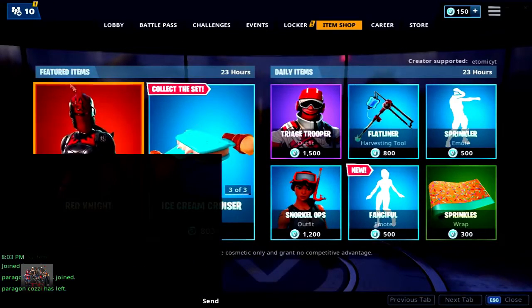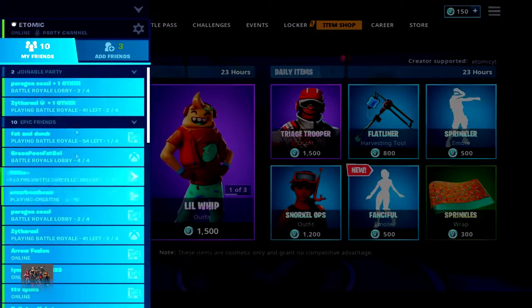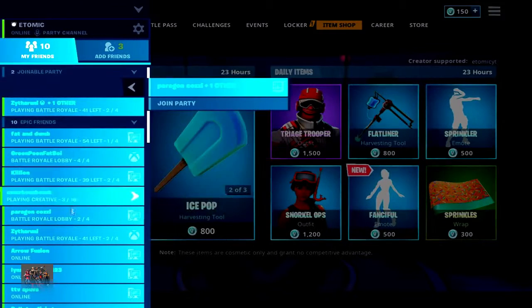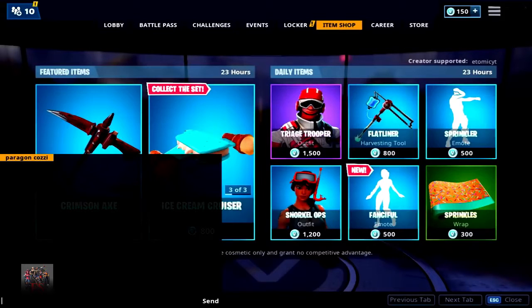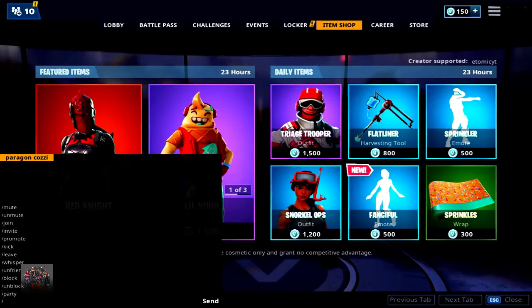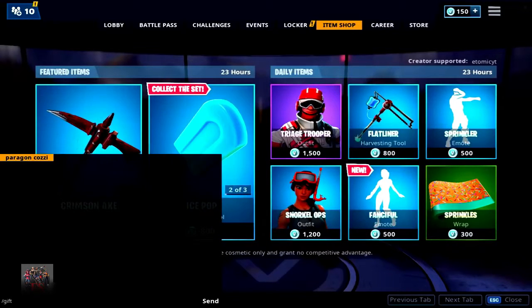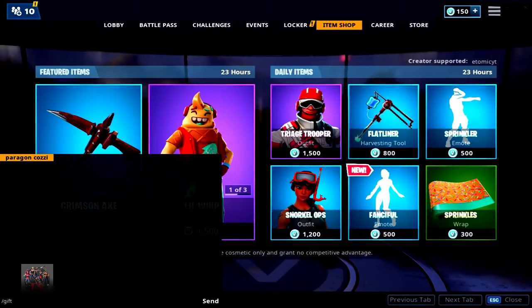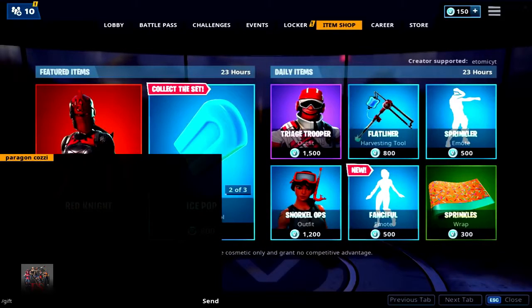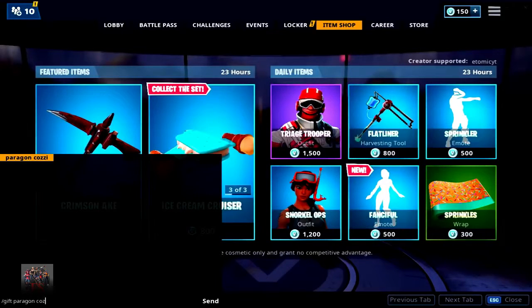What you guys are going to do is go to Friends and find the friend you want to give it to. I'm going to give it to Paragon Kazi. You're going to hit Whisper. When you hit whisper, you're going to type slash gift. This works on console, this works on Wii U, and I'm pretty sure it works on mobile too. So type slash gift and then put exactly what your friend's name is — so my friend's name is Paragon Kazi.